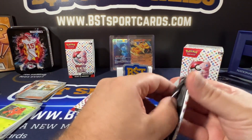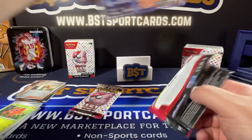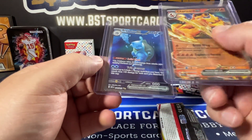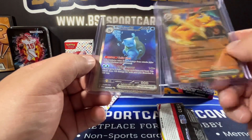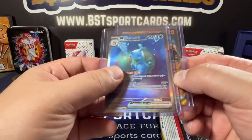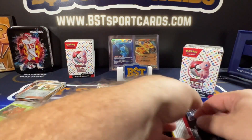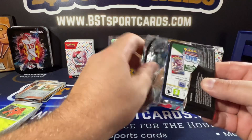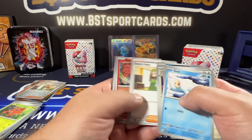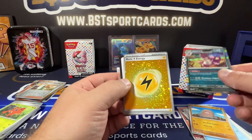Alright, next pack. What numbers are these? So this is 006, and this is 200. So this one is definitely a rare. Again, I'm new to this, so be kind. Yeah. Alright — Muk, Daisy's Help, Dig It, Nidoking, and Basic Energy.